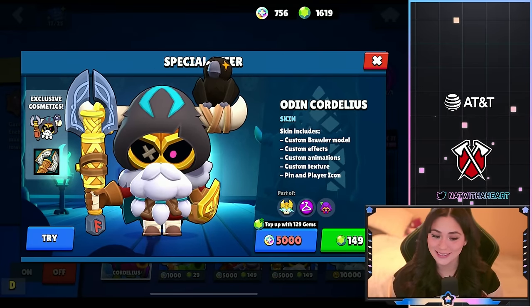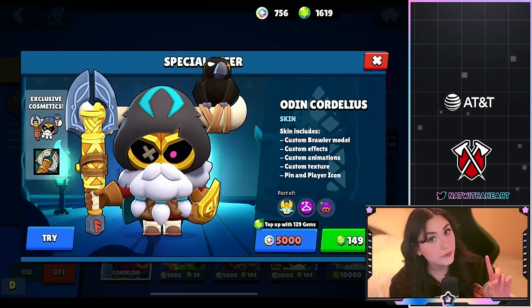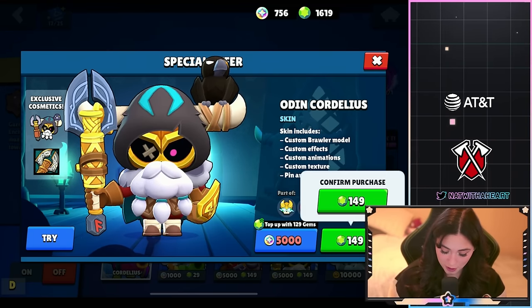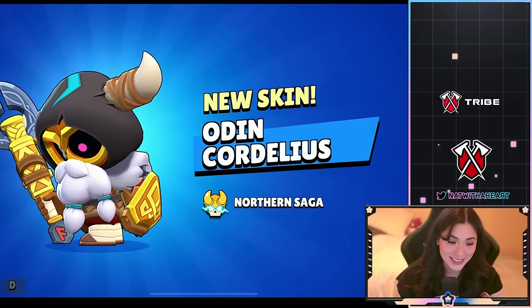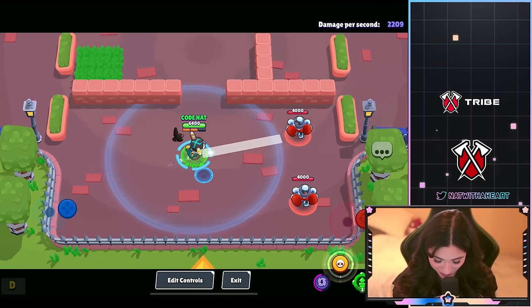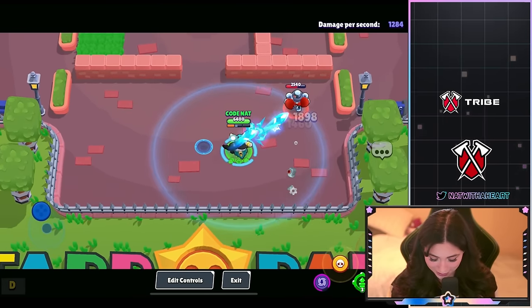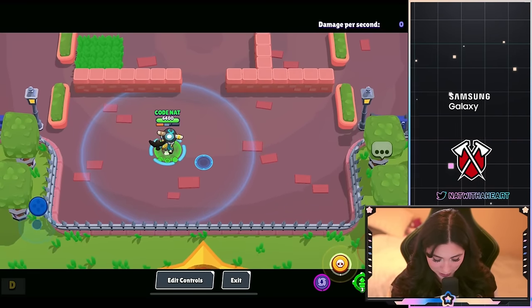Next up we have Odin Cordelius and this is an epic skin — 149 gems or 5,000 bling. It comes with a pin and player icon. I'm really loving this theme — it's so cool, he looks sick. Cordelius is also a brawler getting a hypercharge this season. Look at these shots — really cool.